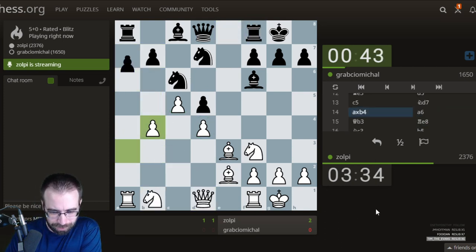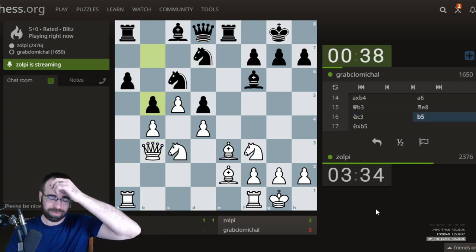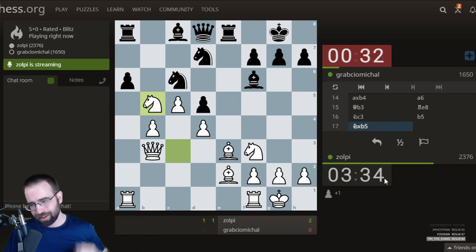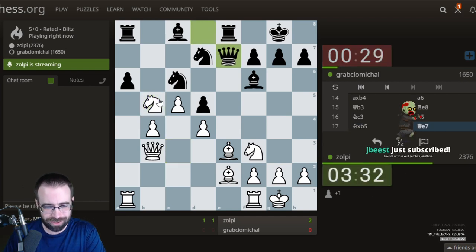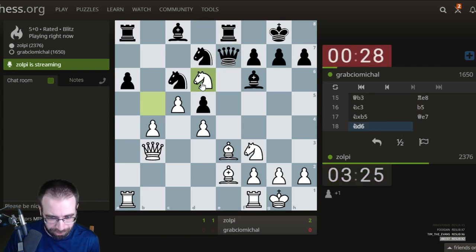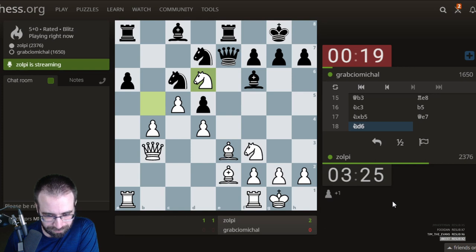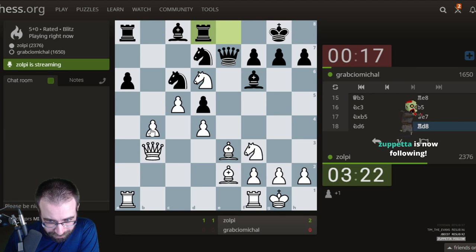Just looking at the pawn structure, it's interesting because it's me that gets all the extra space on the queenside. Where is Black supposed to play — somehow go three on three on the kingside? I think this opening is a little bit tough because it's not easy to suggest a plan for Black. This Beaver one has been a massive point scorer for me — I'm a believer in the beaver. That's the secret to getting your rating up.